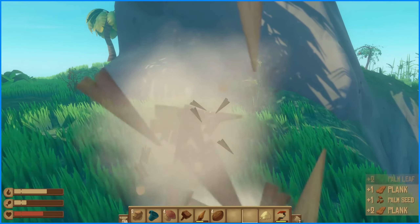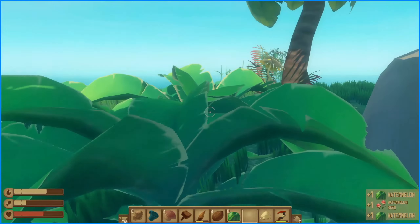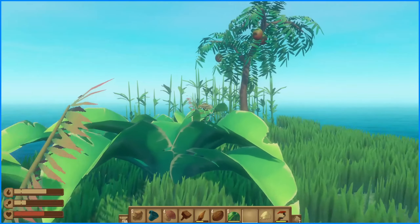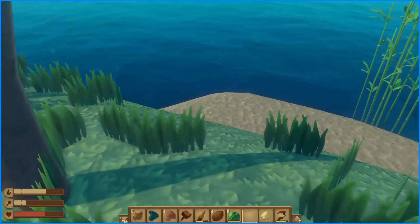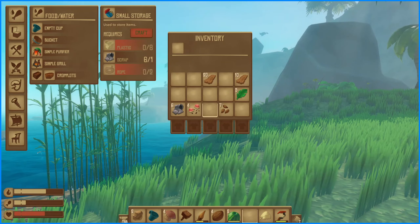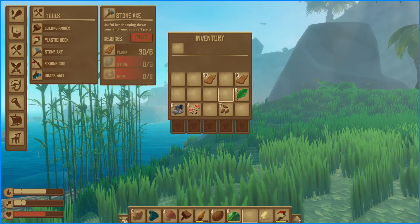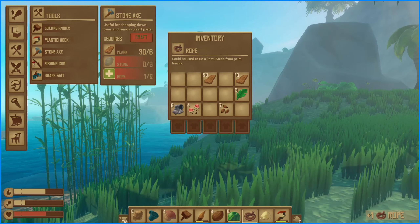Oh, what can I not hold? I found more watermelon. I think I see something else — I probably don't have an axe for it. I think it's mangoes, like on a mango tree. I need the ropes and the booty — I could just quick...